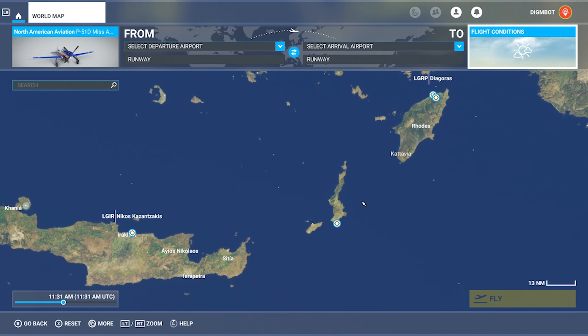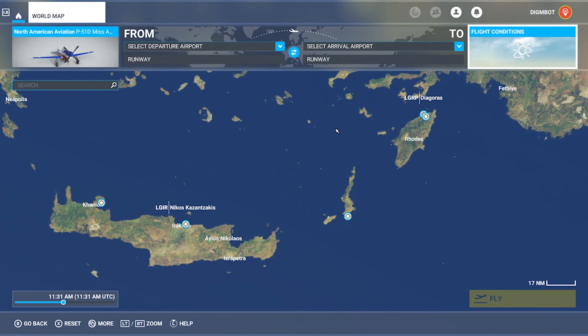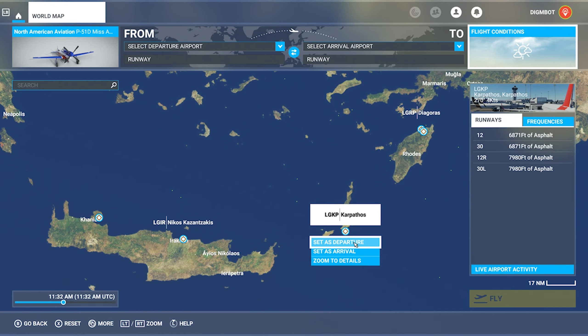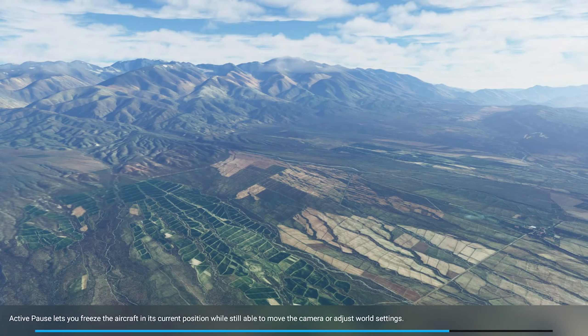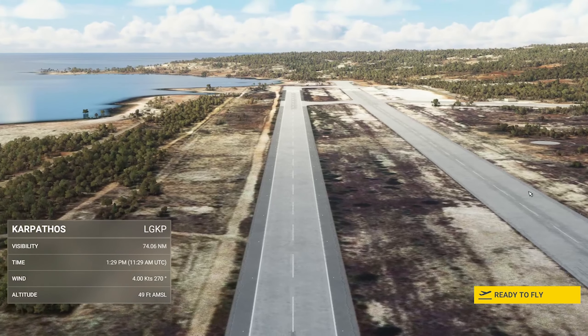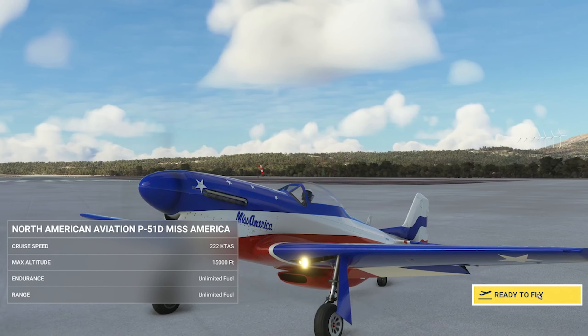Today we are here in the Mediterranean. We're gonna be taking off from Carpathos. It's because of all the beautiful Greek islands dotted around here — it's gonna be some magnificent views. Carpathos is the second largest of the Greek Dodecanese islands in the southeastern Aegean Sea. Rhodes is nearby, Syria Island is nearby, and this island is interesting because it's remote and has preserved many of the dress customs and dialect of Crete and Cyprus.